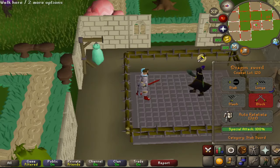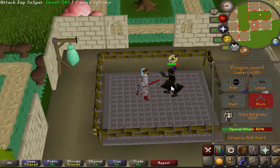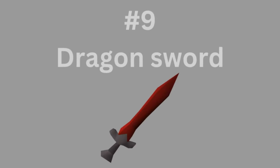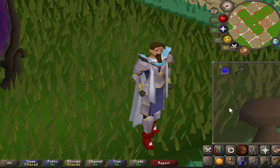If your opponent is using Protect from Melee, Wild Stab would ignore it for one attack — not really useful. Let's try it out: my opponent has Protect Melee on. Oh, destroyed him! Yeah, the special attack just ignores Protect from Melee for that one hit.